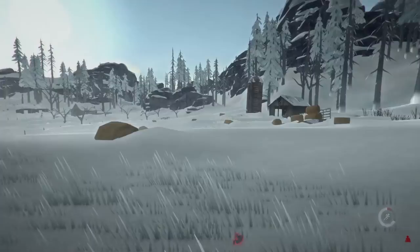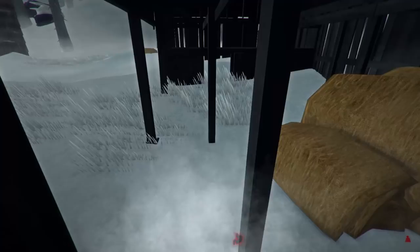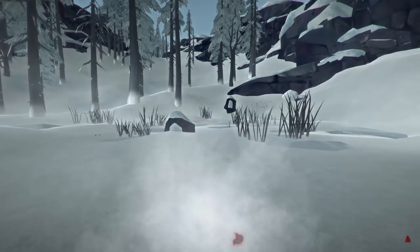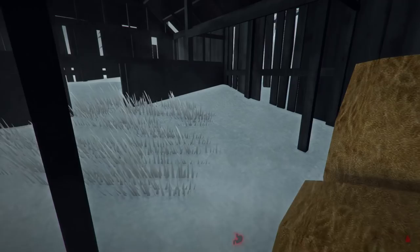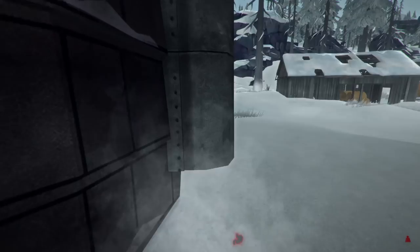I don't think the wolves are going to come back because they're all going towards the barn where we just were. If we can just take a look at this barn here, then I think we're good. I don't think there's going to be anything around the silos. If we could just get a hacksaw, that would be amazing. Is there nothing in here, really? I'll check the silo. I don't want to be here too long. Nope, there's nothing here.